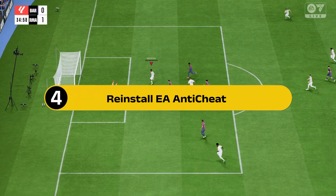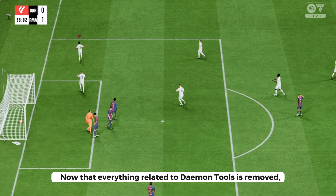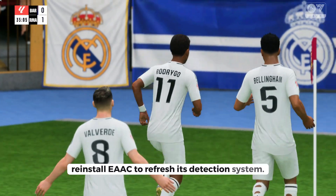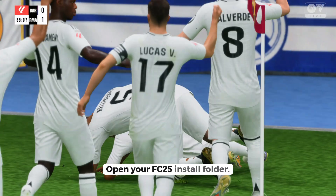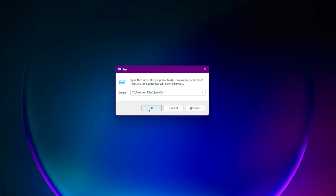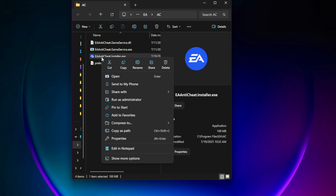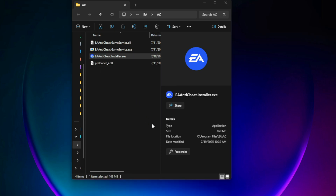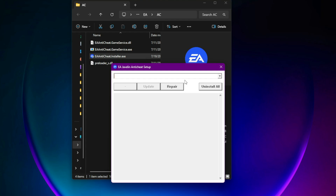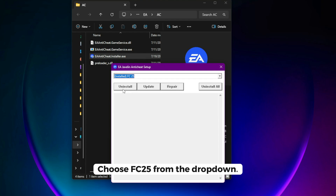Step 4: Reinstall EA Anti-Cheat. Now that everything related to Daemon Tools is removed, reinstall EAC to refresh its detection system. Open your FC25 install folder and go to C:\Program Files\EA\AC\. Right-click EA Anti-Cheat Installer.exe and run as administrator. Choose FC25 from the drop-down, click Uninstall, then install again.